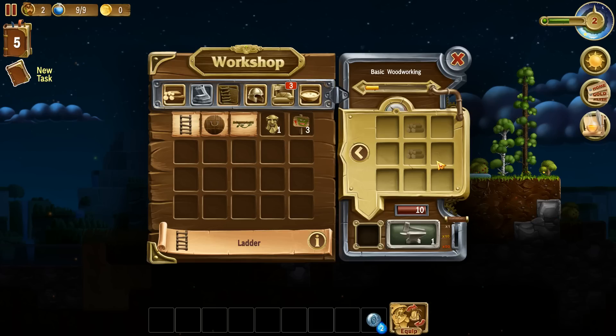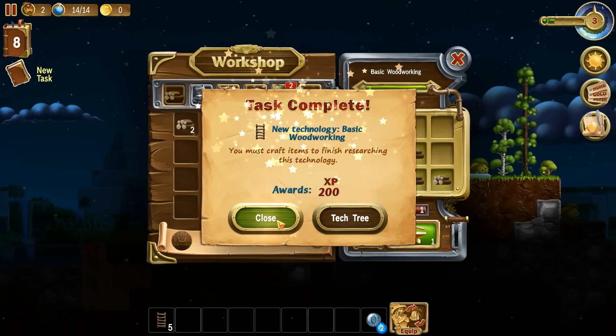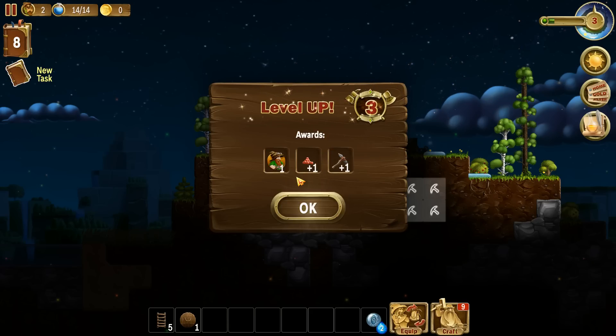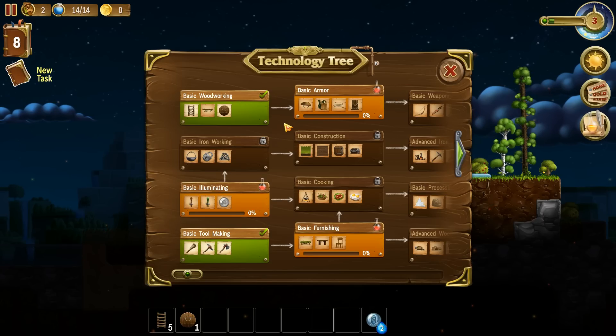We're going to need some ladders - let's craft five of those. We'll also need a hatch, and that's basic woodworking already done. We've got another level up, so we get some berries and another pickaxe. We've now unlocked illumination so we've got access to torches and stuff. We've also got access to basic armour, though we won't be able to use any of that just yet.